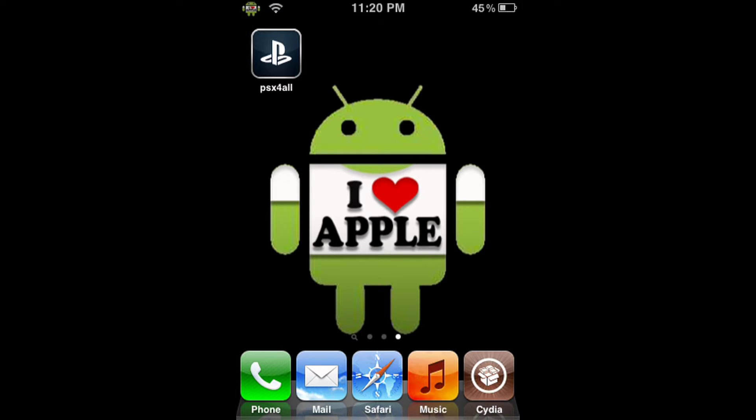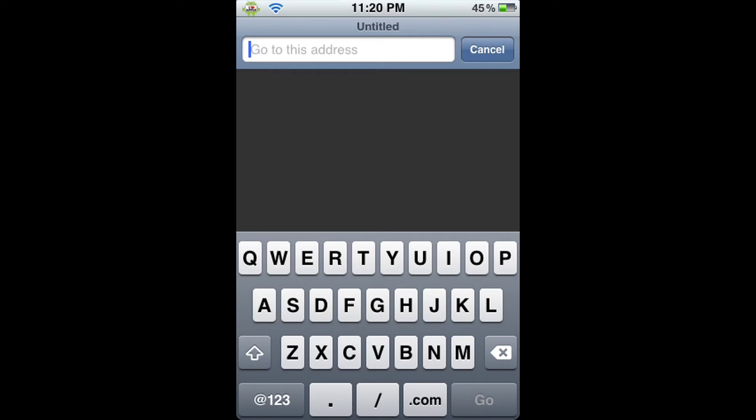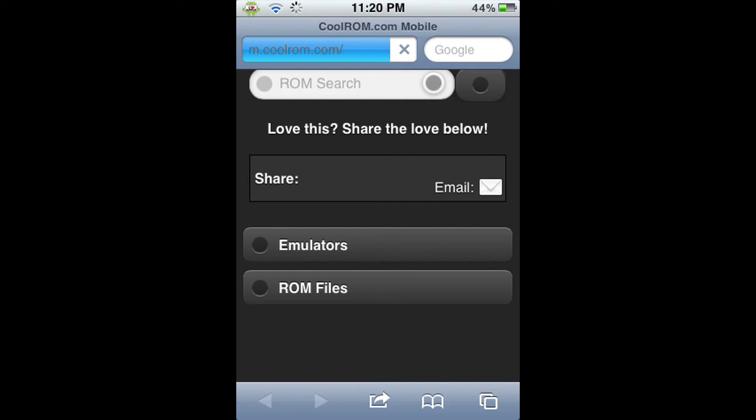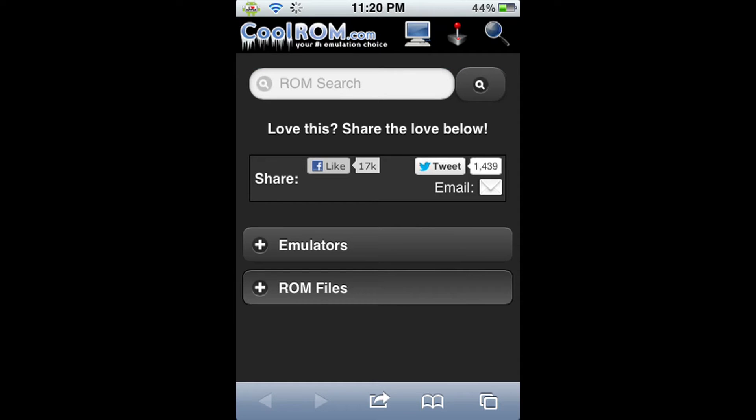So next we're going to go to Safari, and this is how we're going to get the actual ROM of Monster Rancher 2. So we're going to go on CoolROM.com, and it will send you straight to their mobile website. I find their mobile website much better to search on, because it's very clean, the GUI is great, and it's very direct to the point.